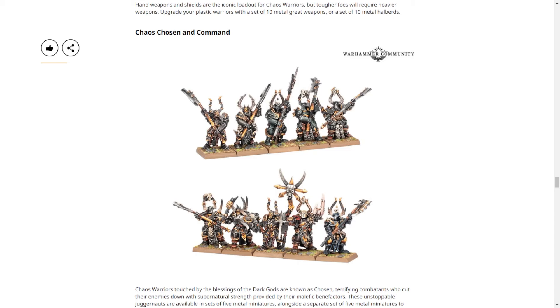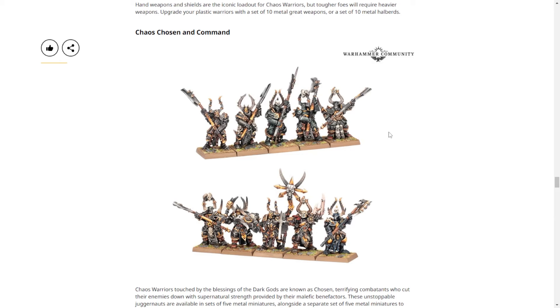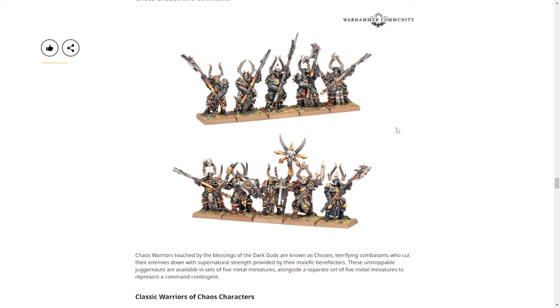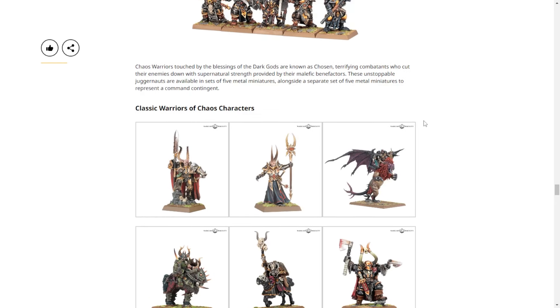Two different metal sets. They hold up for metal — not too weirdly proportioned. For the command set you've got your banner carrier and a musician. No one's playing flute in Chaos here — it's Sloppity Bile Piper and no one else. The musician is mostly hidden behind this metal guy's axe. These hold up but they are big chonky metal.